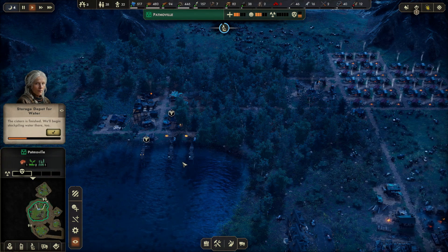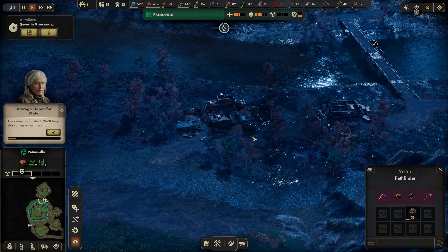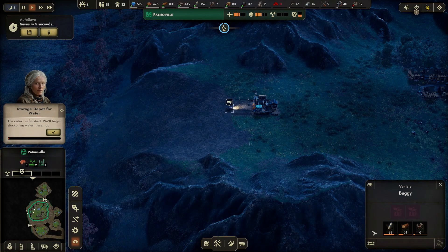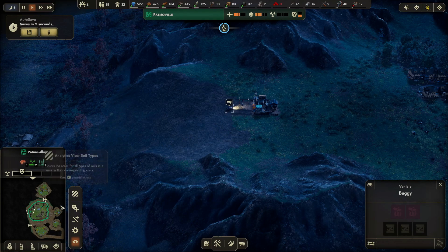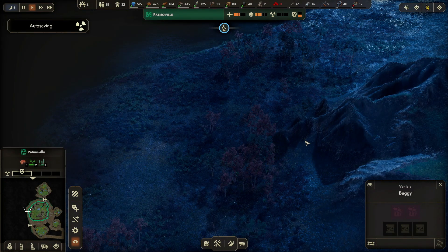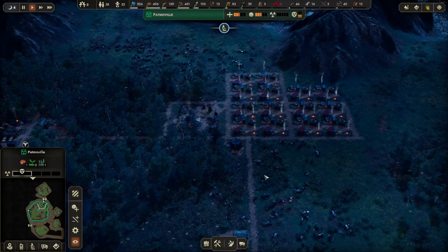Some of those structures need to be told what they should be making — that's sometimes the issue. It wasn't the issue right now so that's good. Let's get this stuff out. Let's go out and search to see what's out there.